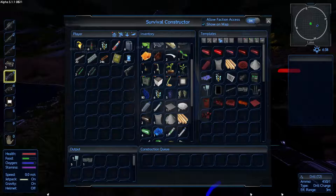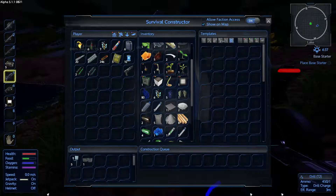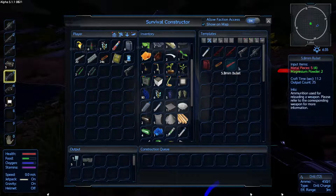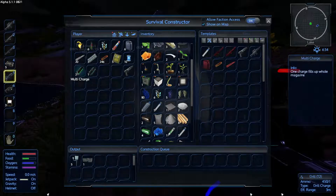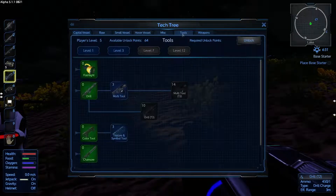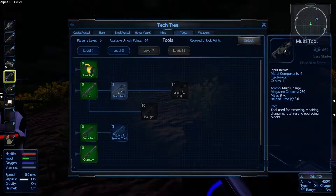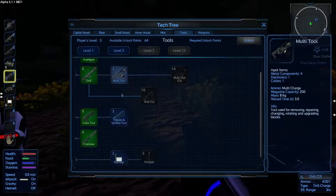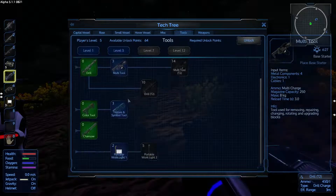Now let's talk devices. Obviously I can't make a tier 2 drill, but I can make a tier 1 drill, and this is also where I'd have the ammo for the multi-charge and the drill charge. We've not really talked about the multi-charge here. If we go back into the tech tree and look at tools, the multi-charge is part of the multi-tool functionality — I haven't picked that one yet but we probably could make use of it.